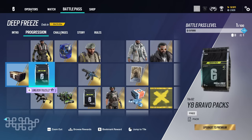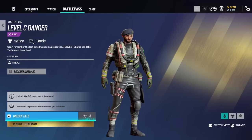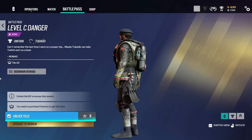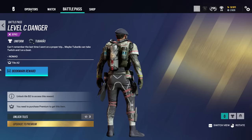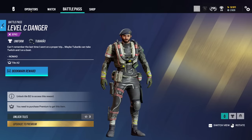So we have a Bravo pack, and another uniform for Tuburao. There is a little lore description here — not going to go into the lore in this video. As you all know, when I do battle pass videos, I have an entire video dedicated to the lore itself. So we will do that. However, in this one we're just looking at the battle pass. That's actually a really nice uniform for Tuburao. I like that quite a bit.